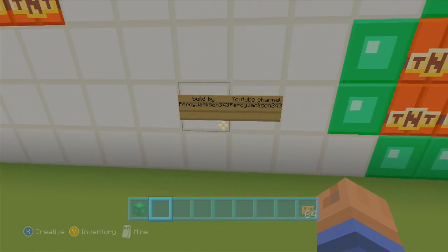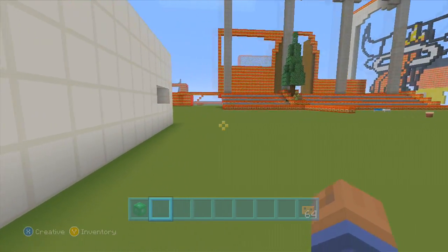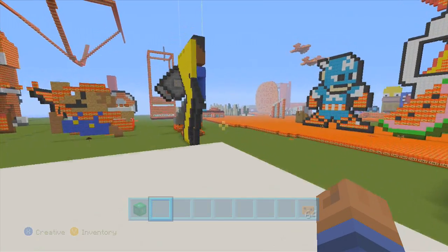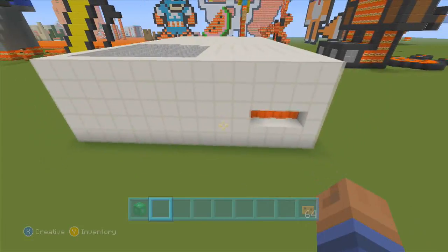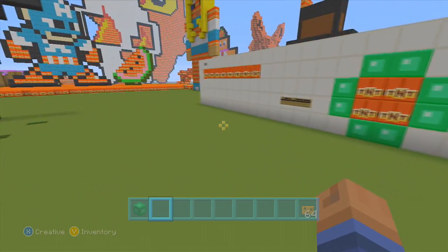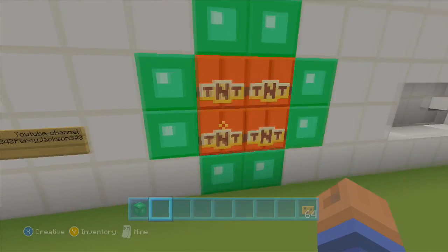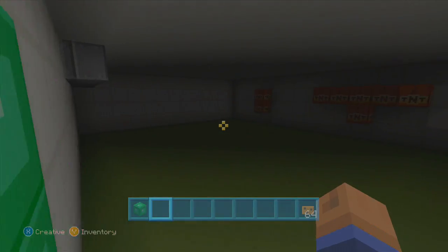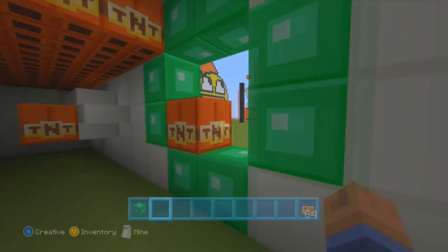We have a build by Percy Jackson 343. Is there a way I can get inside of here? This might be a little tricky but I think I can figure it out. I don't know what this build is. There has to be a door or entrance somewhere. Is there something that I'm missing? That doesn't do anything. I'm just gonna peek inside because I don't know what's inside at all — it could just be a dark little room. Actually, I'm a little scared, so I don't think I'm gonna look inside. I'm gonna get out of here. I'll be sure to replace the TNT back there as well.